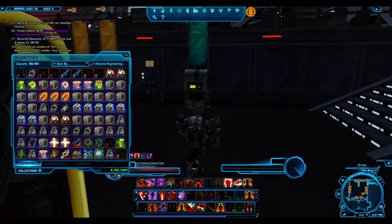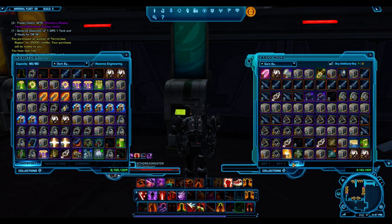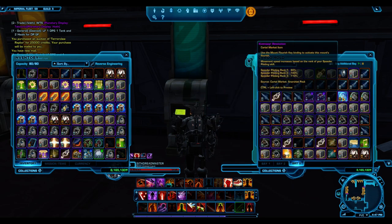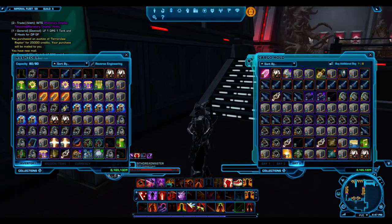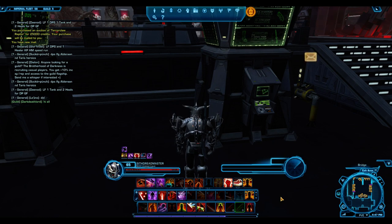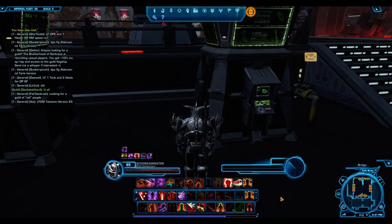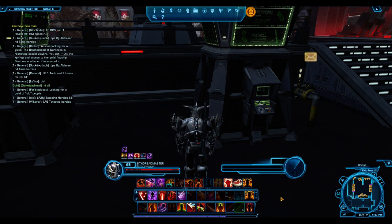Those are some of the better deals I've been looking at on the GTN right now. It's a good range of items - if you have millions of credits and want to invest, there are things like the Swamp Rancor and other gold mounts. If you only have 100,000 to 200,000 credits to put in, there are nice silver mounts and silver armor sets to look at. Those are some of the better deals as of patch 4.3. I hope you guys enjoyed the video - if you have any questions, leave them in the comment section and I'll answer. See you in the next video.